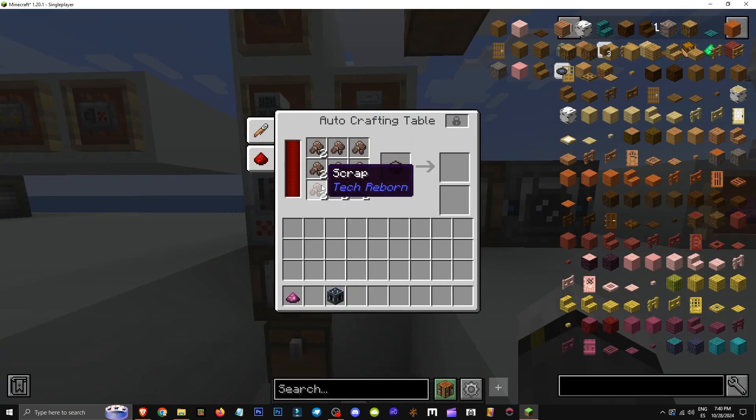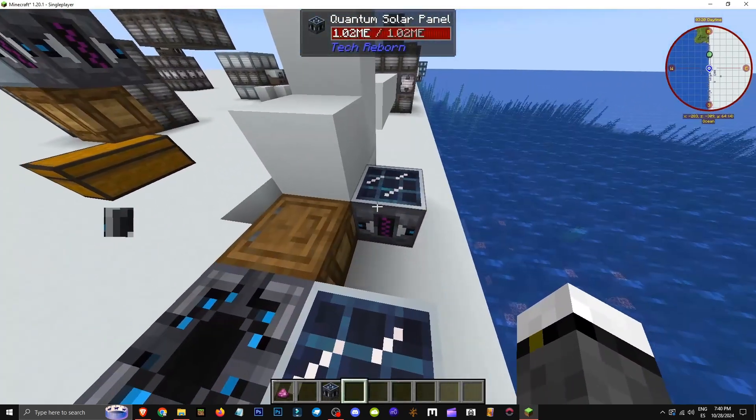Now let's move on to autocrafting. Autocrafting is set with nine scrap — lock — and it processes scrap and crafts with energy too. This also needs power. There's a solar panel behind it.